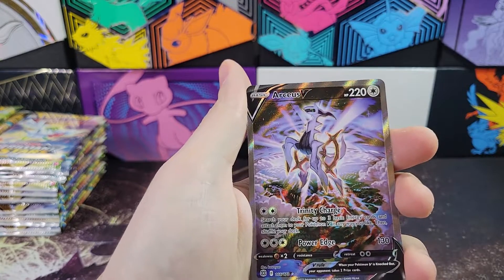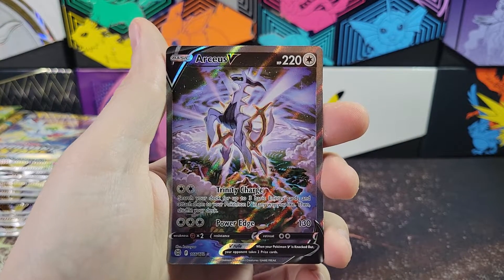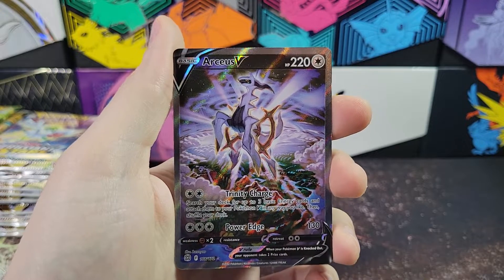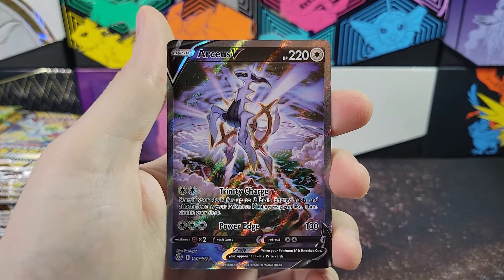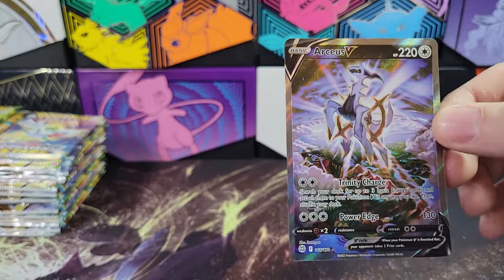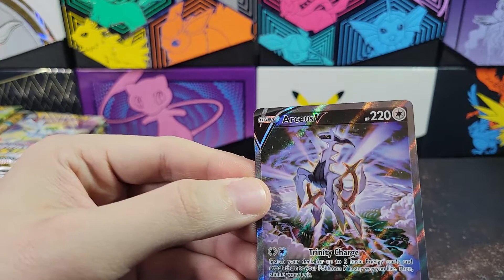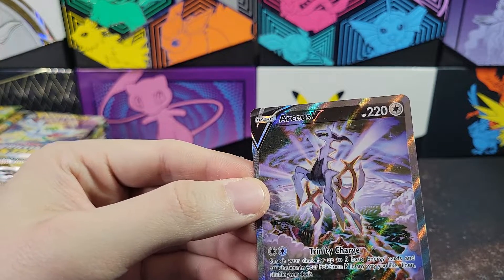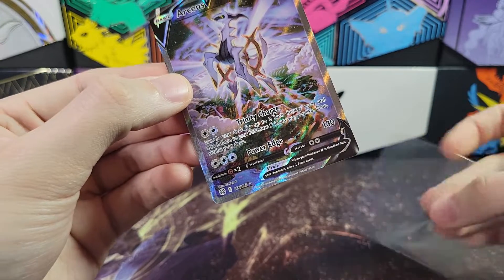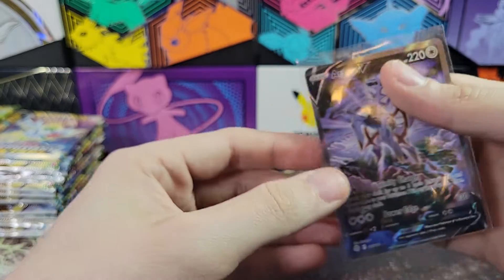Marnie's Pride. Very cool. Oh my gosh, okay. Well, that is a great way to start our first box of Brilliant Stars. That is fantastic. This is probably the card I actually wanted the most out of this set. I'm not like a huge Charizard fan - Charizard's cool and all - but this is the card I wanted the most from this set. So that is absolutely amazing.